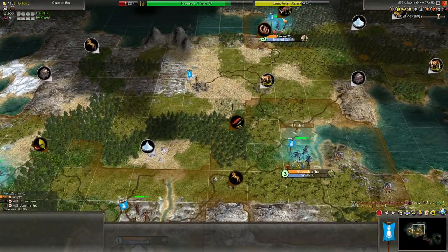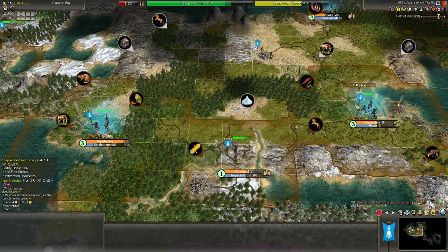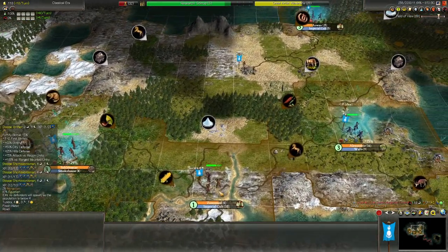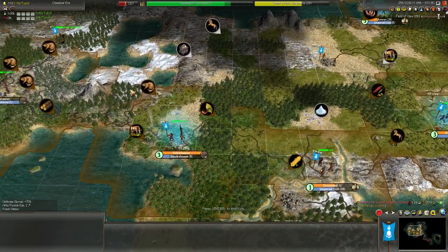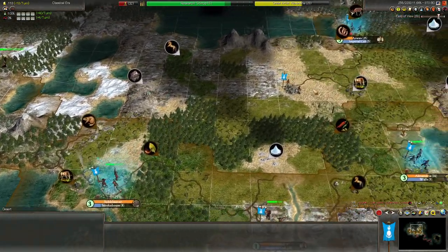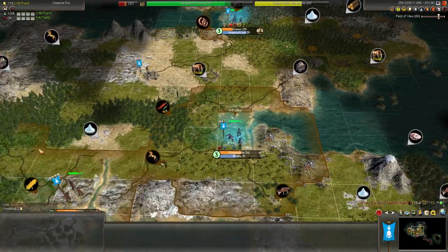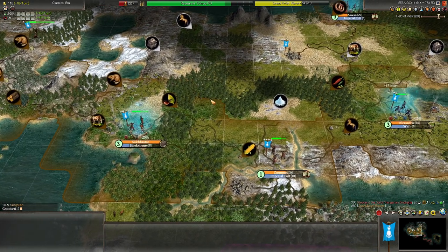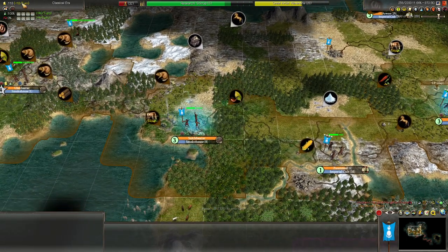So with the cities that we've conquered from the Egyptians, I think we're going to leave it at this for a moment. We've got about five cities: our capital, our first city, the one we just founded, and then the two Egyptian ones. Maybe we'll found one more, perhaps on the iron and cattle somewhere in this area. But for now I want to leave it at about this amount of cities, because right now we are running a large deficit.